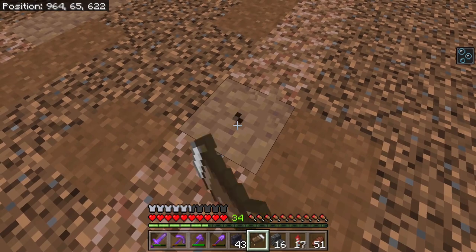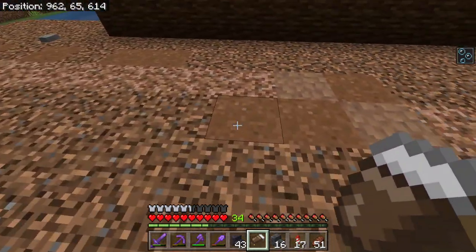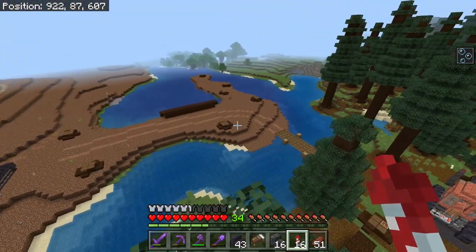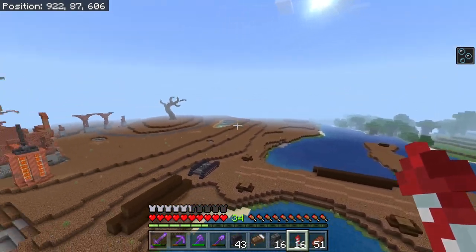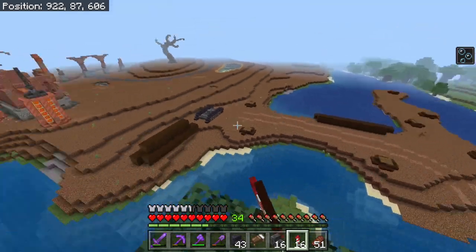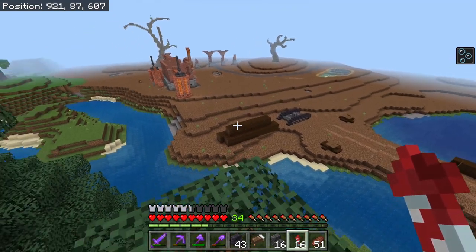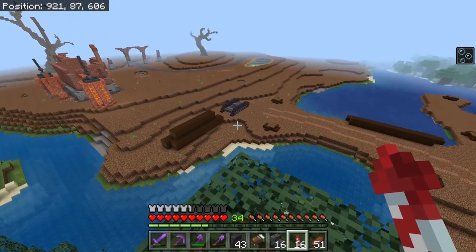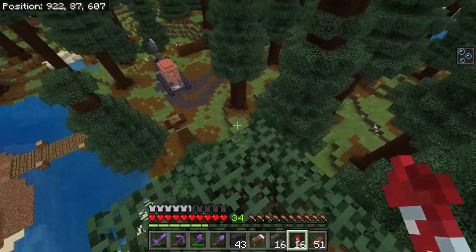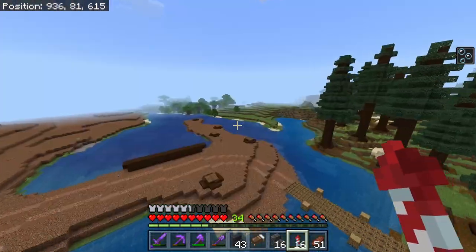I'm turning these areas to make it look like I'm ruining the ecosystem with my building. I planted a bunch of trees out here and continued my tracks in a dry fashion — using packed mud, rooted dirt, and brown concrete powder to create some tracks. I made some more stumps and I'm probably going to put them throughout here. I'm building another machine with a claw on it, making it look like it's placing a log on top.